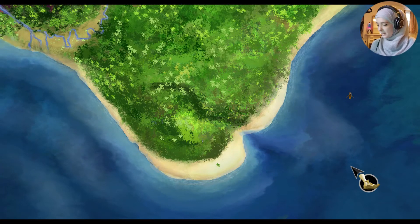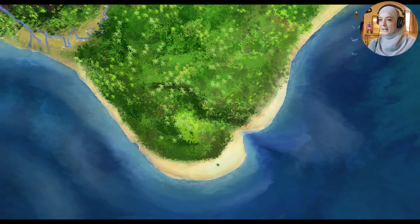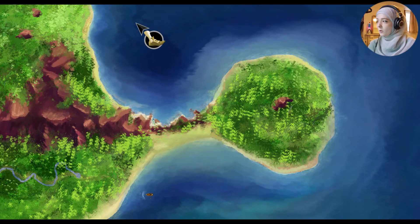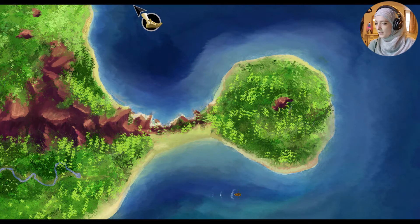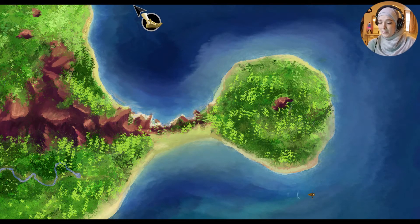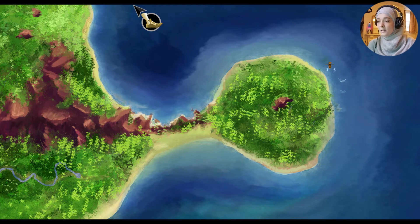Welcome back to The Secret of Monkey Island. We're here with Guybrush — we've just repaired the rowboat, and that means we can finally explore the north side of the island. Guybrush rows incredibly slowly, but let's go around and explore.